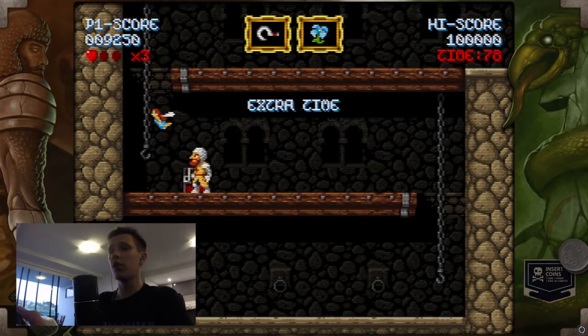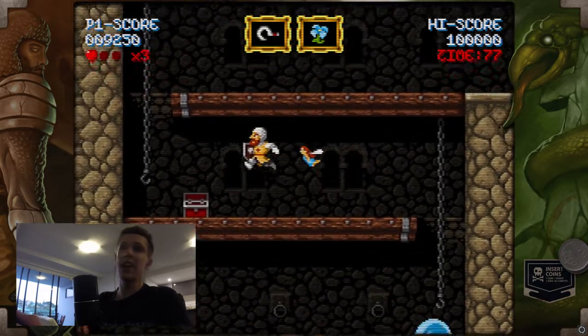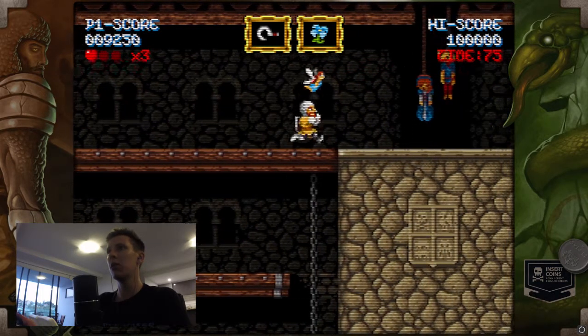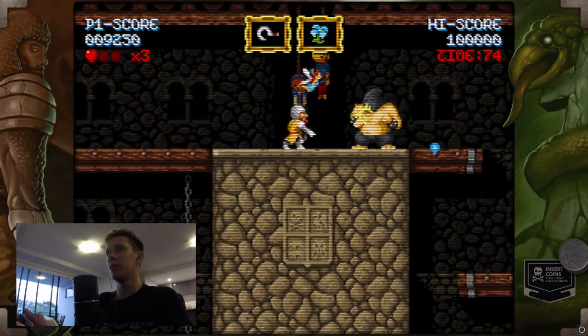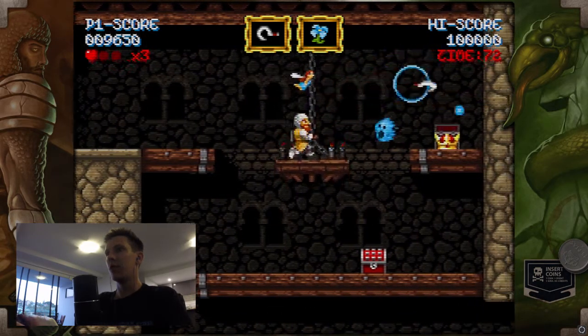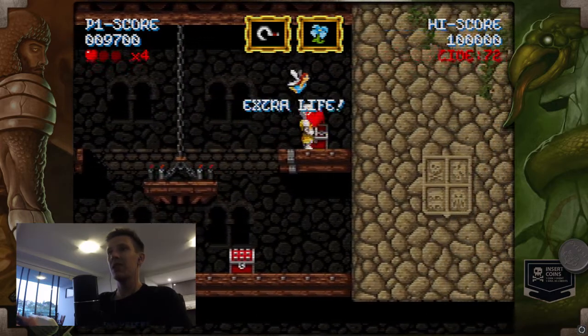There's actually only the control stick and the A and X buttons on the gamepad being used at the moment. There are no other buttons that you need. I'm not sure if you get any other special abilities or anything later.